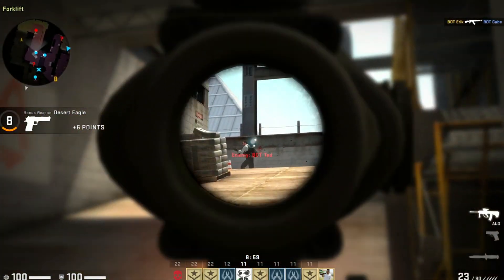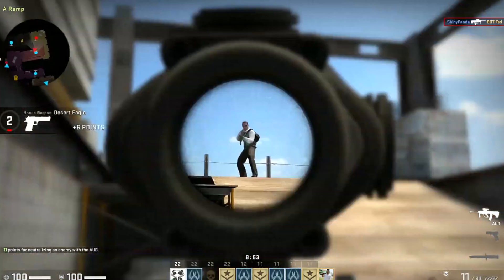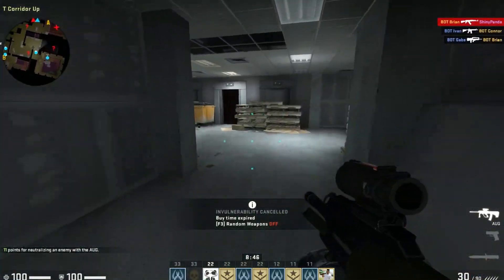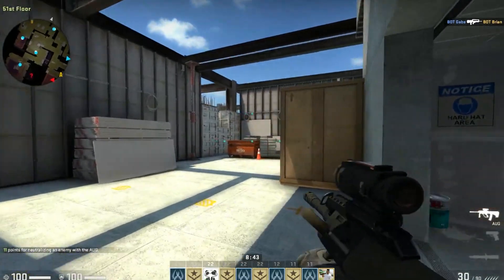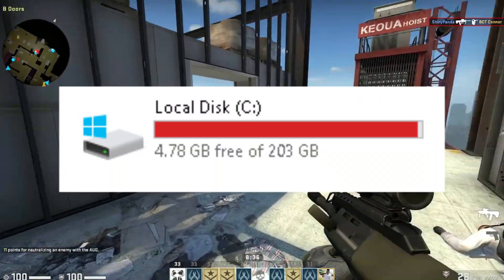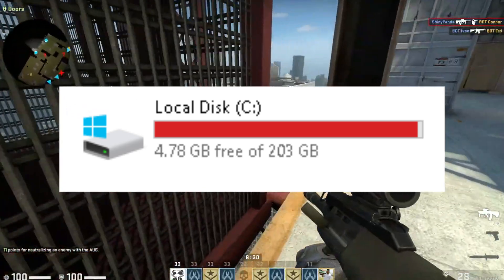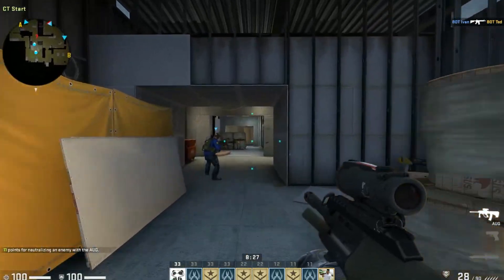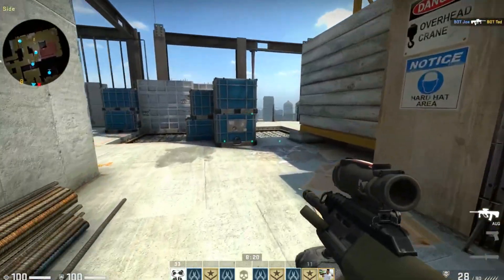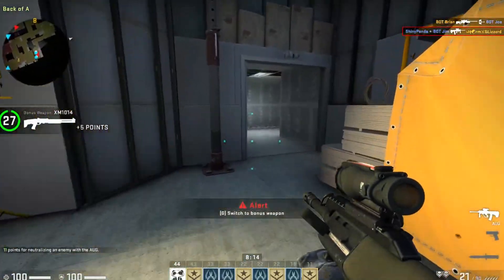Now for the next step — this is like a very basic step, but it's the most important step if you want to reduce your FPS drops in-game. Make sure your main drive, at least your Local Disk C or whichever is your main drive, is not showing the red bar. Make sure you have at least 15 to 20 GB of free space in your Local Disk C. This is a really important step if you want to get higher frames and less FPS drops.